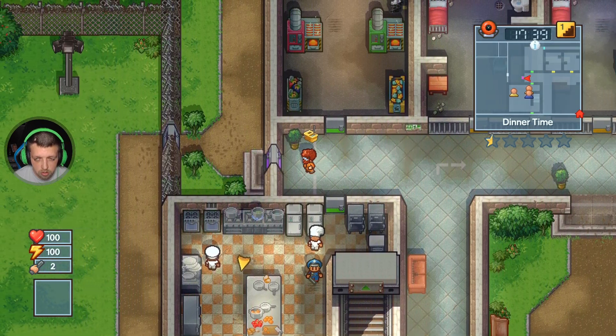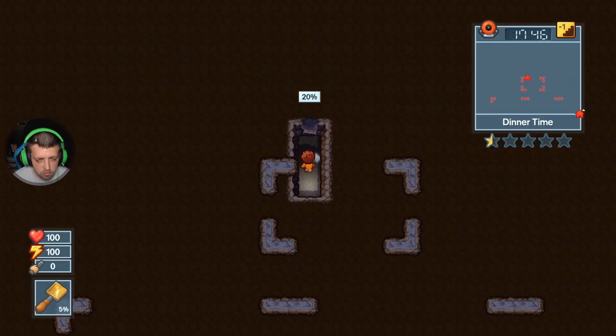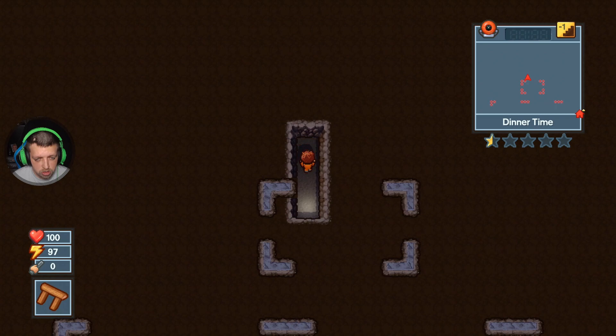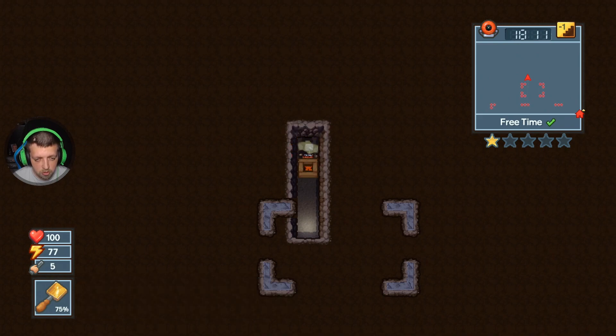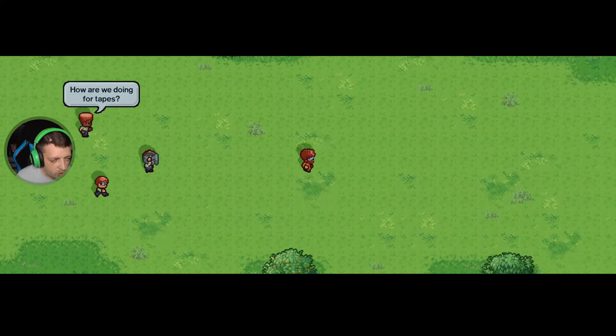Okay, now let's go - we can get the heck out of here now. We use a timber brace just here. We are going like nothing now. Let's dig up. I'm doing it - and we're free, Walter! I've gone - how are we doing with tapes?